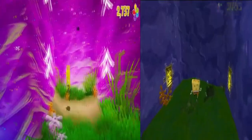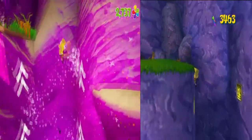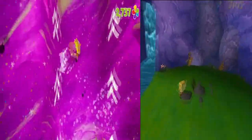For this next clip, we get a preview of the wall jump section from Jellyfish Fields, which no longer has the SpongeBob icons and is replaced with arrows instead, and seems to be faster, which I think is a good change.